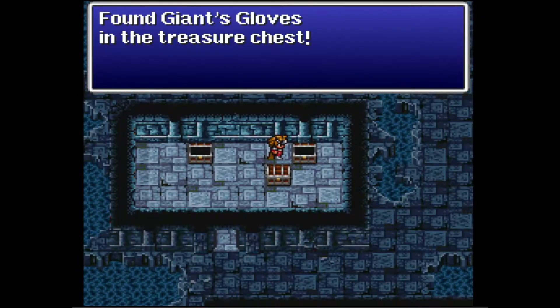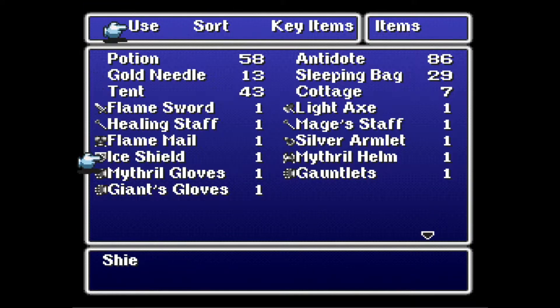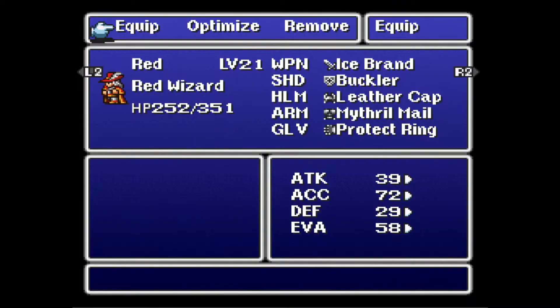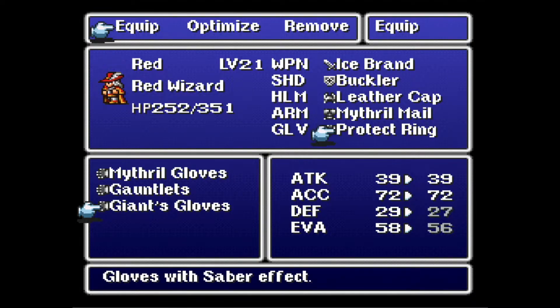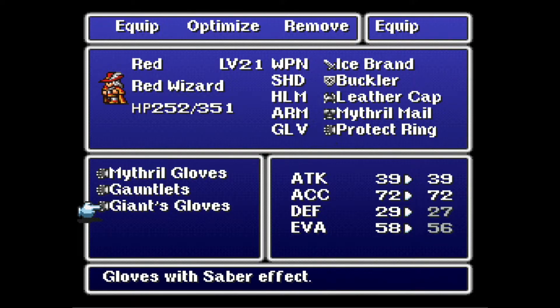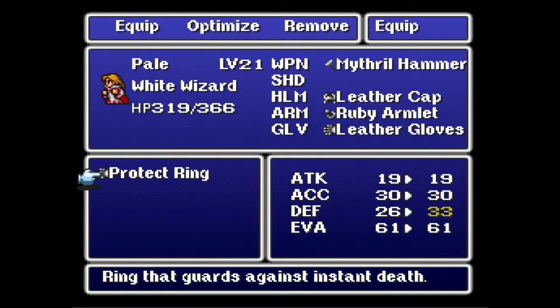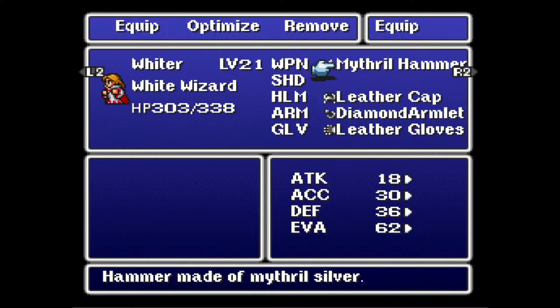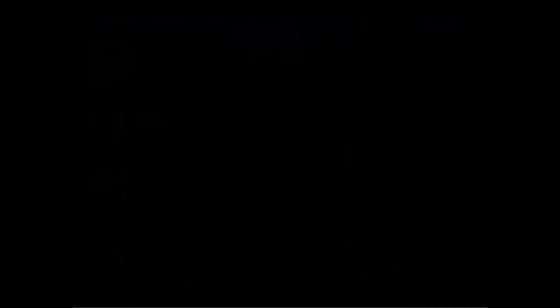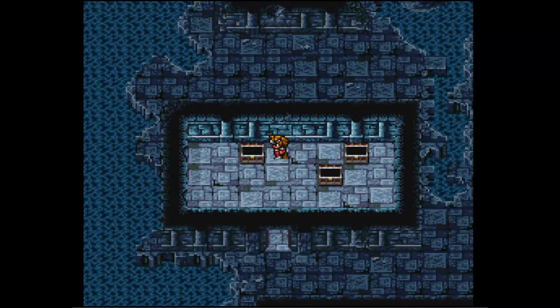Giant's Gloves — and more stuff. Goes with the Saber effect. They're not as good as the Protect Ring, though. Saber increases attack power by 10, I think.